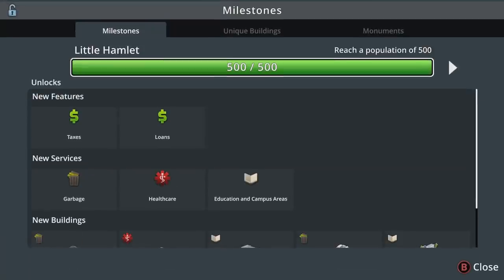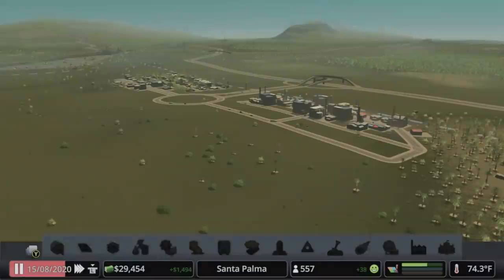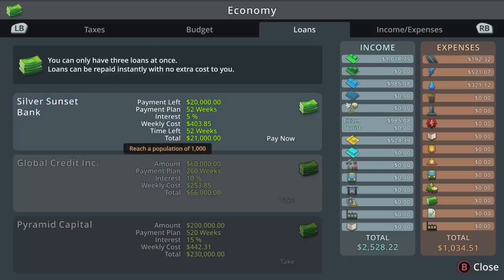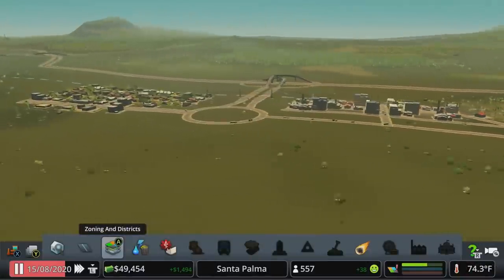When you unlock high-density commercial, residential, and office space, make sure to turn those tax rates up to 12 as well — but that's not until 7,500 population. Milestone numbers may vary slightly depending on your map, but what you unlock is the same. In the loans tab you can take out a loan: it costs 21,000 to borrow 20,000 over 52 weeks, payable at any time, and you can't have more than one of any particular type. The focus of today's episode is garbage, health care, and education.